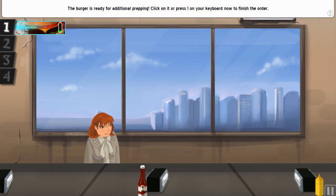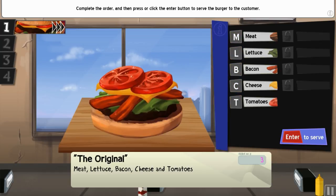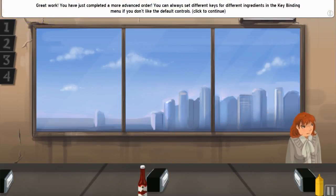The burger is ready for additional prepping — click it or press 1 on your keyboard to finish the order, then press Enter to serve. She wants everything: M, L, B, C, T — boom. I'm not entirely sure if missing one ingredient like the L would still count as valid.